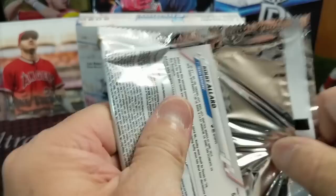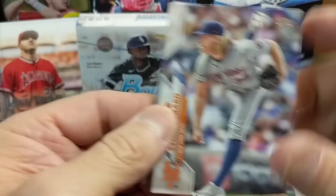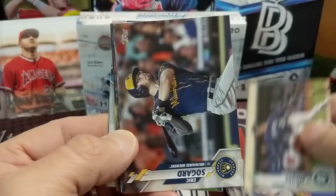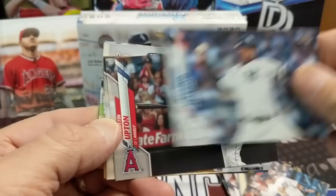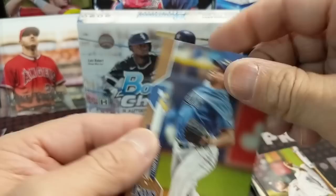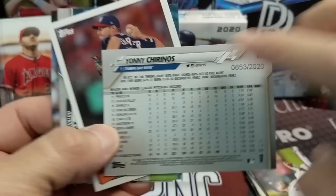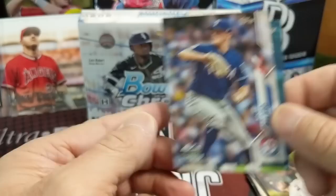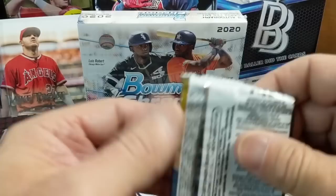2020 Series 2. Luis Robert in here — I think Grisham is in here too. Gardner — Yankees are just tearing it up. Dylan Moore, Reyes, Severino, Upton, Jack Mayfield, and a gold — Chirinos, numbered to 220. A Max Scherzer All-Star, Lopez, and Kobe Allard for the Rangers.